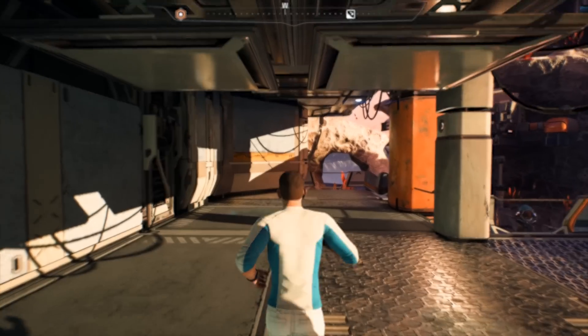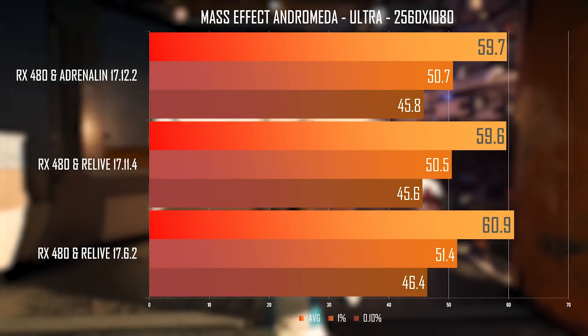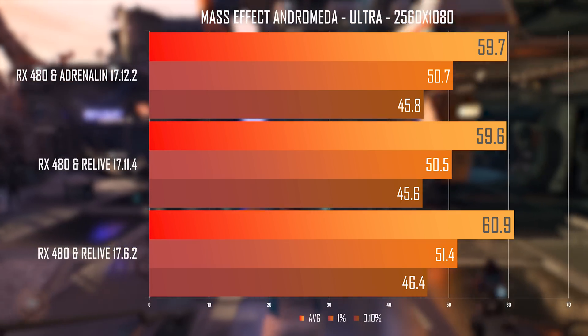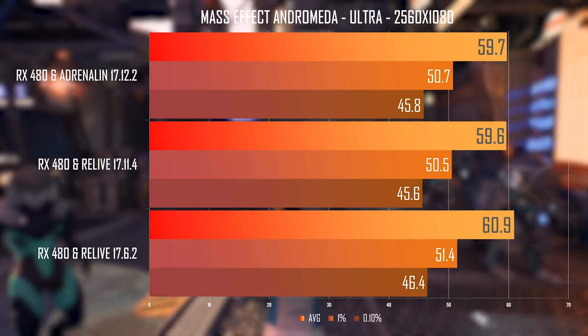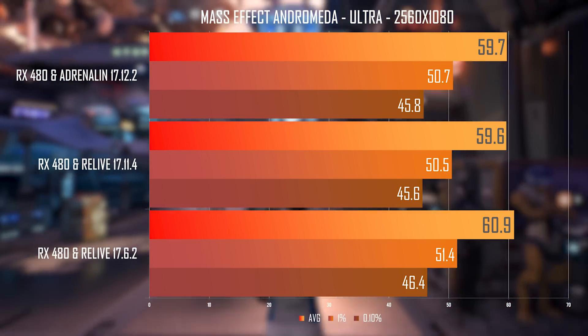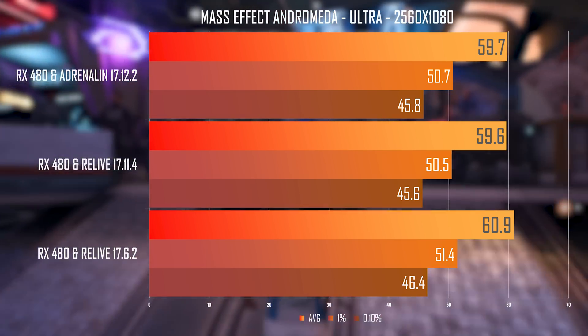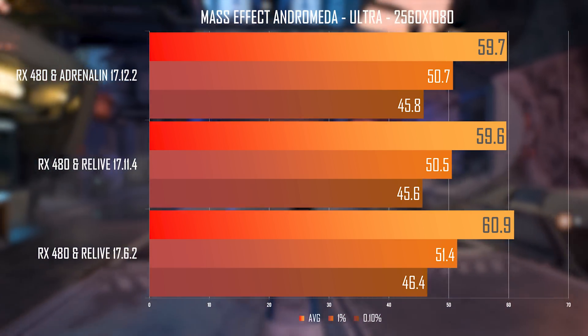I also checked out Mass Effect Andromeda, which released in March of 2017. This means that every driver here contains optimizations that are specific to this game. Naturally, in the version AMD tested with, these were not present since it was from December of 2016, hence the improvements they showed.